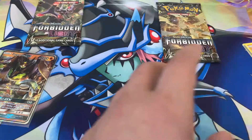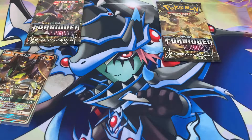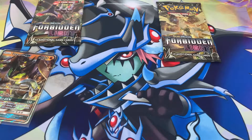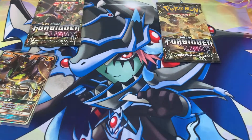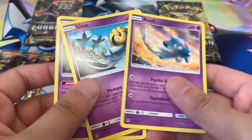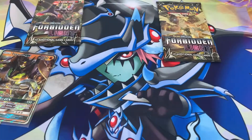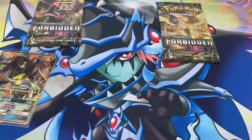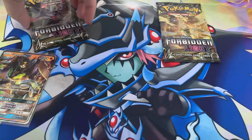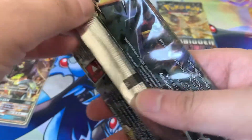With that we've completed the Lake Trio, which is pretty cool — Uxie, Mesprit, and Azelf together. I'm pretty excited about the Diamond and Pearl remakes, I don't know about you guys, so we'll be seeing those three soon.